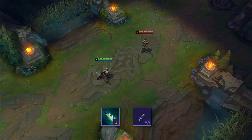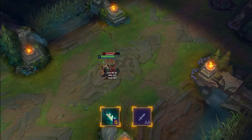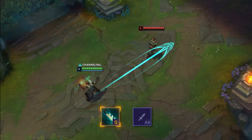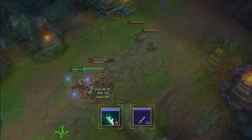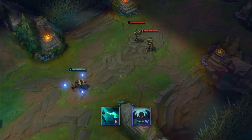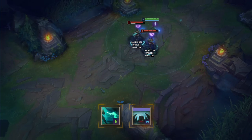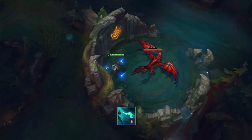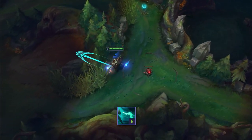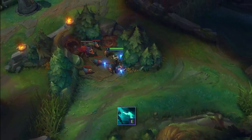Remember that when you charge your Q, you'll be able to instantly follow that up with an auto attack, as even if you throw the target out of auto attack range, it'll allow you to quickly rack up damage in a short trade. You can use your W straight after your E to increase that stun range — use this to surprise enemies who think they're safely out of range. This also applies to your E flash. Your E can also be used to jump over most walls on the map, which you can use to escape from sticky situations whilst also potentially stunning any enemies who are chasing you.